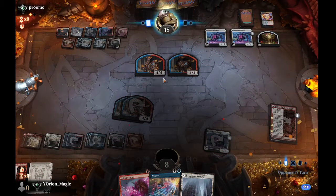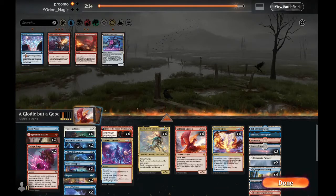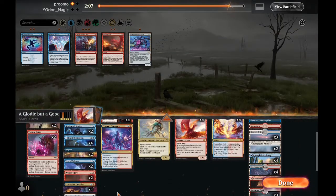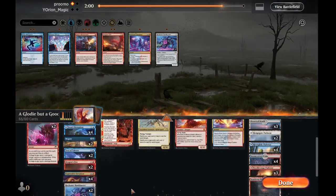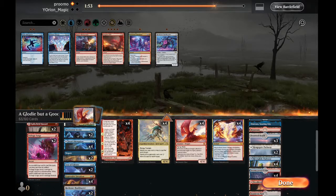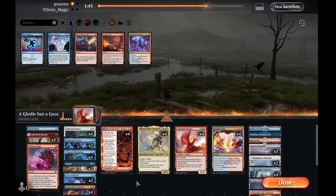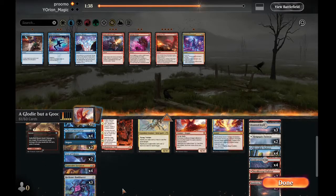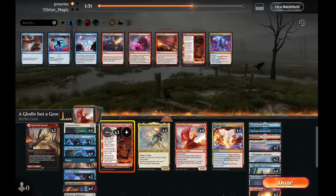Against the mirror match we bring in Test of Talents, Disdainful Strokes, and Valorous Stances. We cut the Make Disappears since they're too slow and not hard counter magic. We cut Prismari Command and Dragon's Fires. We also add another Bank Buster. We cut a Spell Pierce, the Voltage Surges, and one Fable.